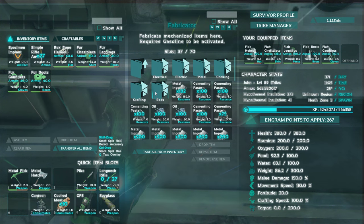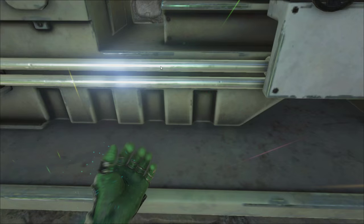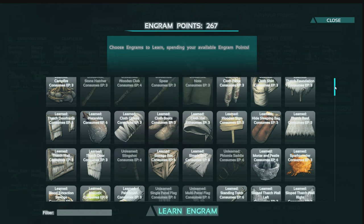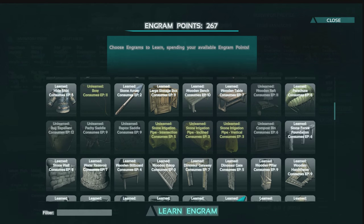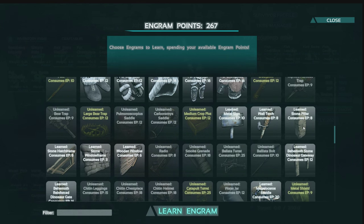The bed is right here. Now they called it a modern bed, but it's actually just a bunk bed from all I can tell. Let me go look really quick — let's look down through the engrams here and make sure there's not anything I'm missing. I'm pretty sure that bunk bed is what they're calling the modern bed.